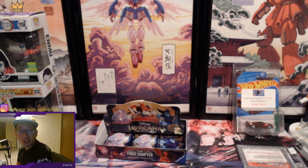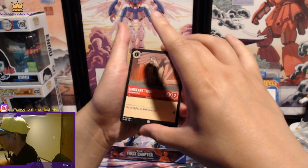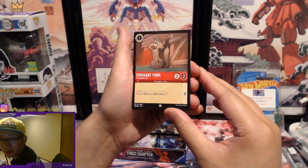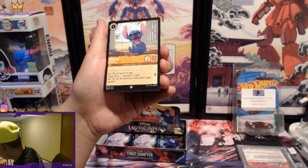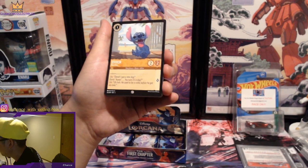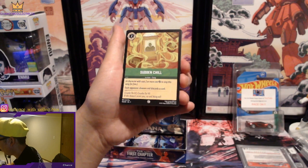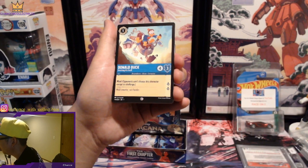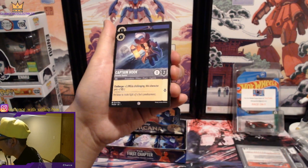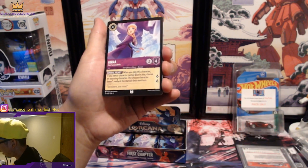Man, these Enchanted cards must be super hard to pull. We have not pulled one yet — that must be like a case hit, the alternate artwork. I'm assuming it's very tough to pull. Sergeant Tibbs. Stitch. The alternate art is basically the Enchanted card. Sudden Chill. Donald Duck, Captain Hook, Fan the Flames, another Anna.